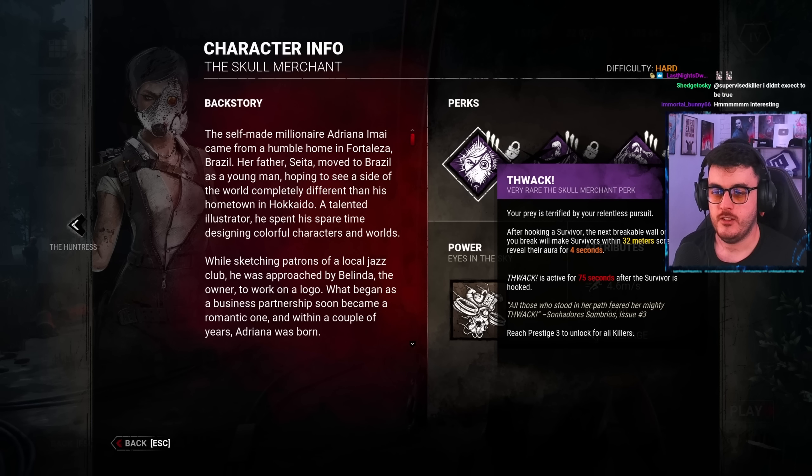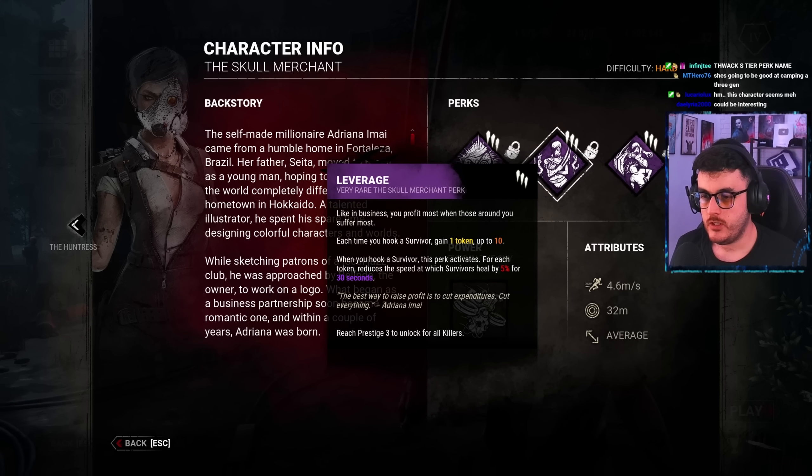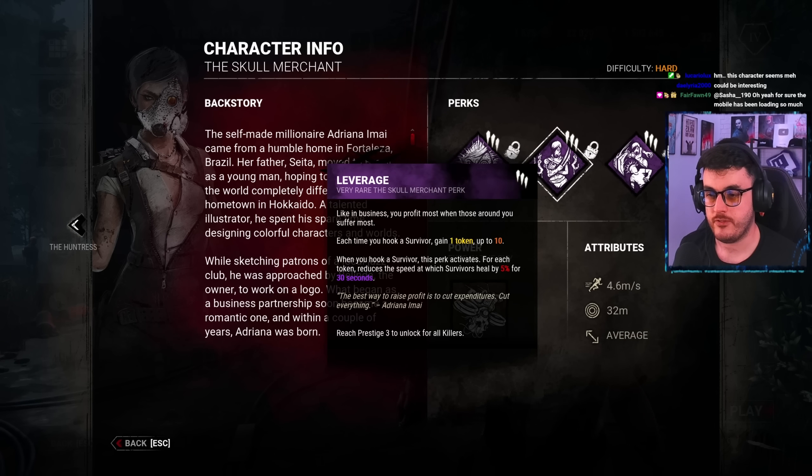Fwack: After hooking a survivor, the next breakable wall or pallet you break will make the survivors within 32 meters scream and reveal their auras for 4 seconds. Not a bad information perk, actually. Leverage: Each time you hook a survivor, gain 1 token up to 10. When you hook a survivor, this perk activates. For each token, reduce the speed at which survivors heal by 5% for 30 seconds.